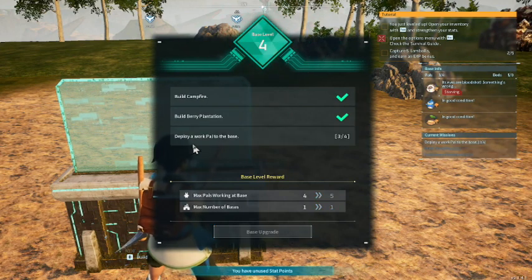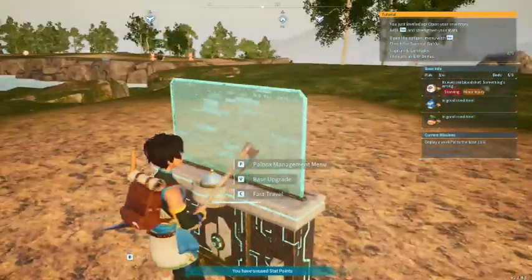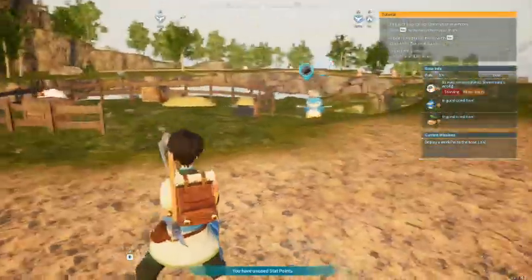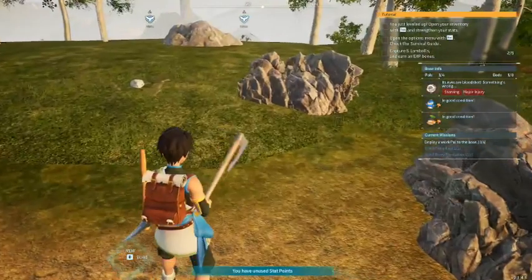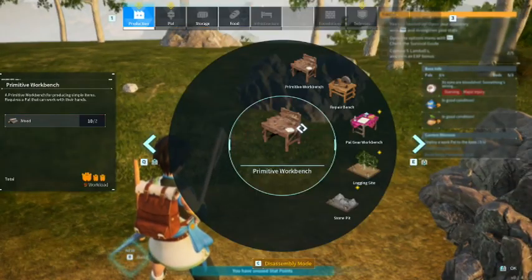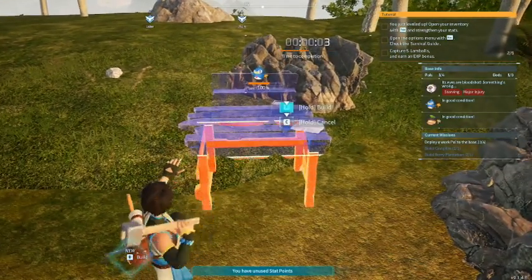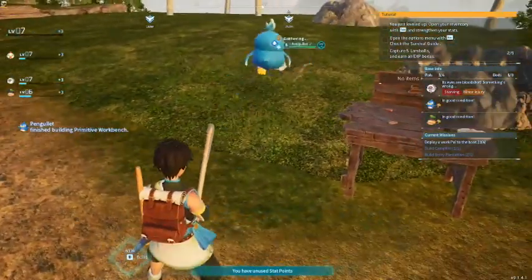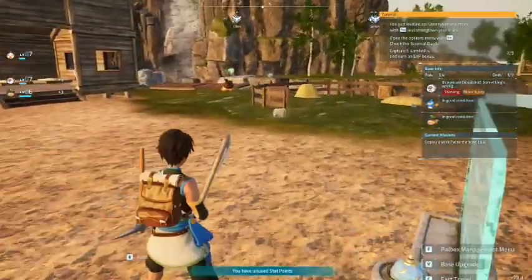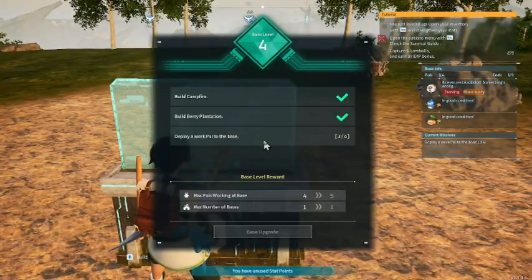It looks like I need to assign a work POW to the bench. I basically have to take a POW and tell them you've got to work here. Let's build a workbench just for them. Though it looks like two of them are gonna come over — really not necessary. I need that one to farm and that one to sprinkle.